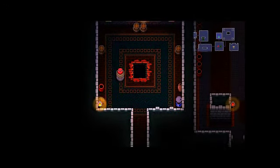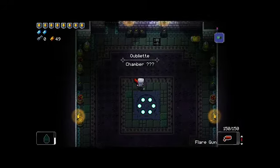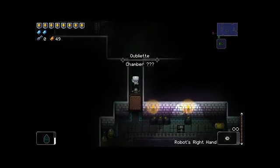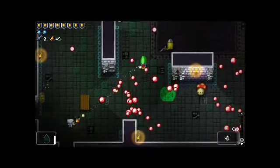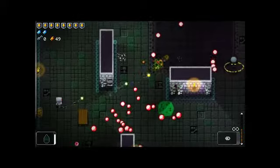We're going to the Oubliette so we can go to the Abbey, so that we have a better chance of running into these NPCs that I'm pretty sure only show up in the Abbey of the True Gun. I could be wrong, but I'm pretty sure that's the only place they show up. I've been to the Abbey a few times and not seen anyone, but that's just how this game goes sometimes. You're not guaranteed to run into an NPC on every run.